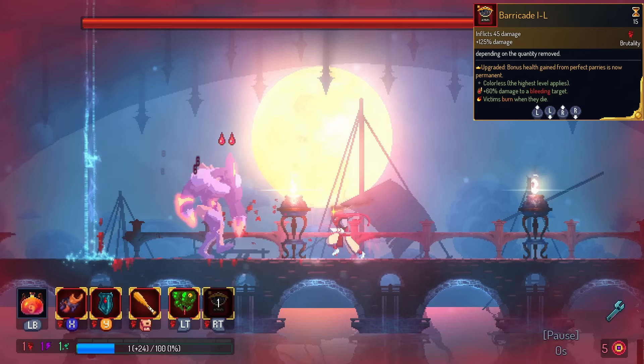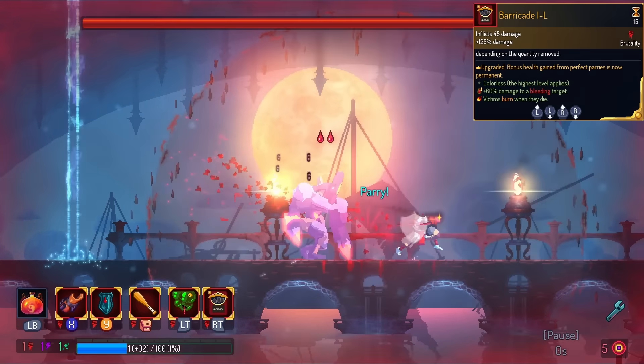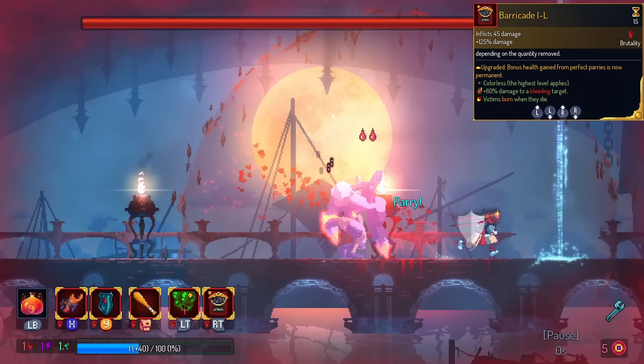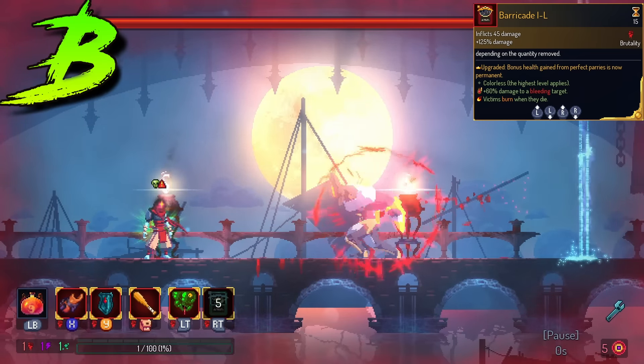Next up, we have Barricade. This is part of the diverse deck. The legendary version of Barricade gives you the blue health indefinitely on parries. It's actually pretty cool. Barricade itself isn't my go-to card whenever I have the chance, so this is gonna be in the B tier.